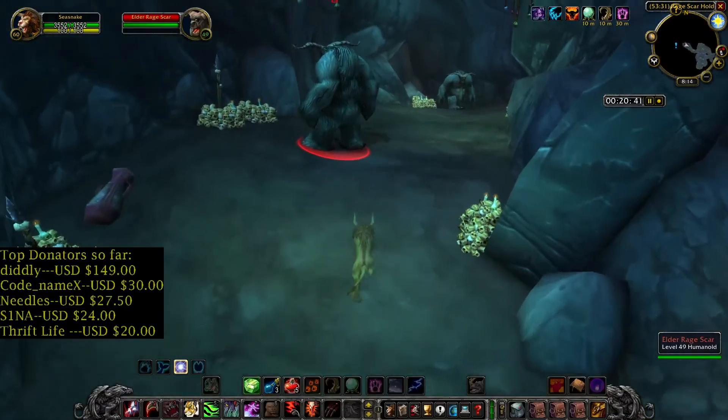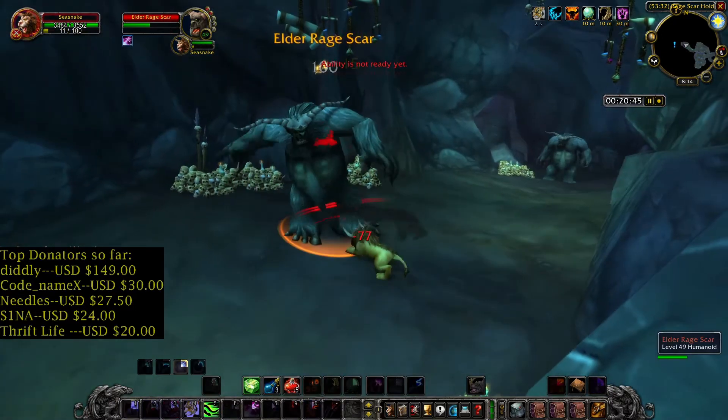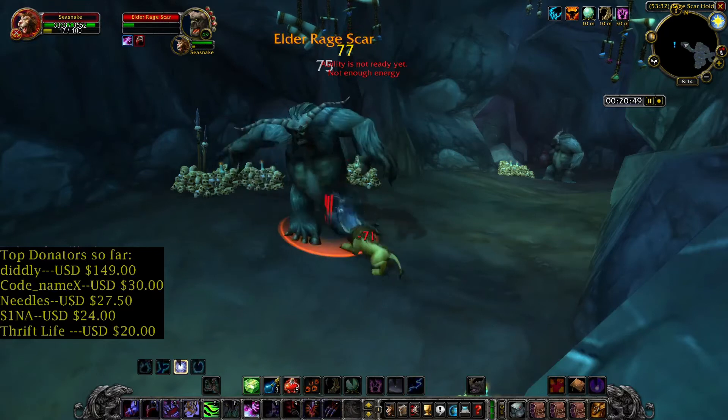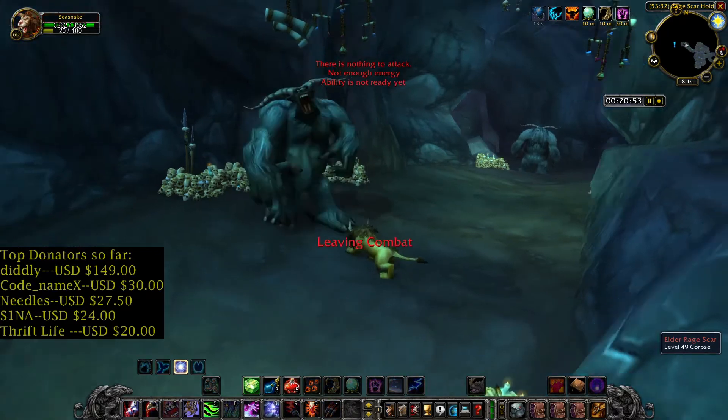Let's enter this cave — you can find a lot of them inside. I also saw Mithril deposits, so if you have Mining you can also get some Mithril ore and gems. Now let's kill a few of them.